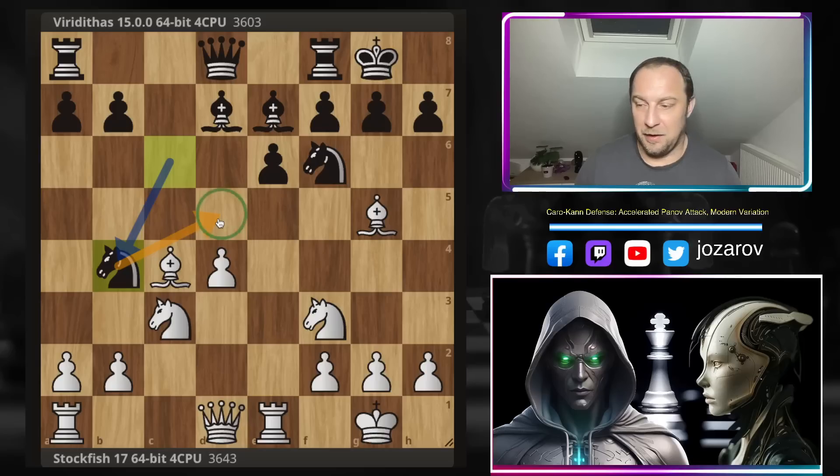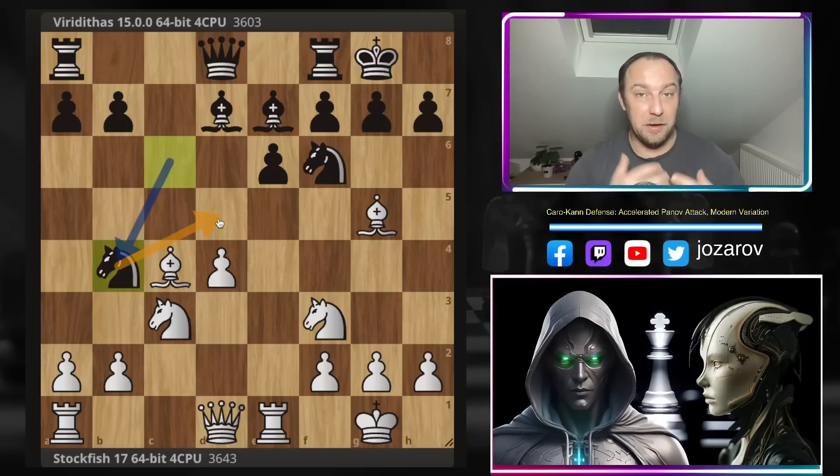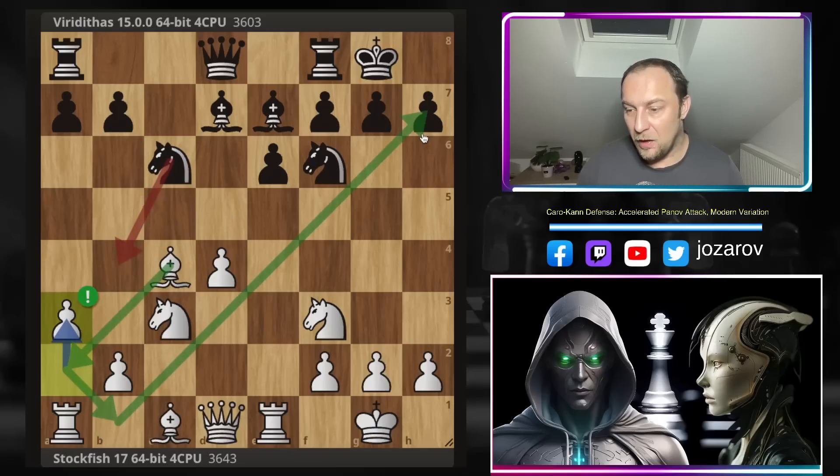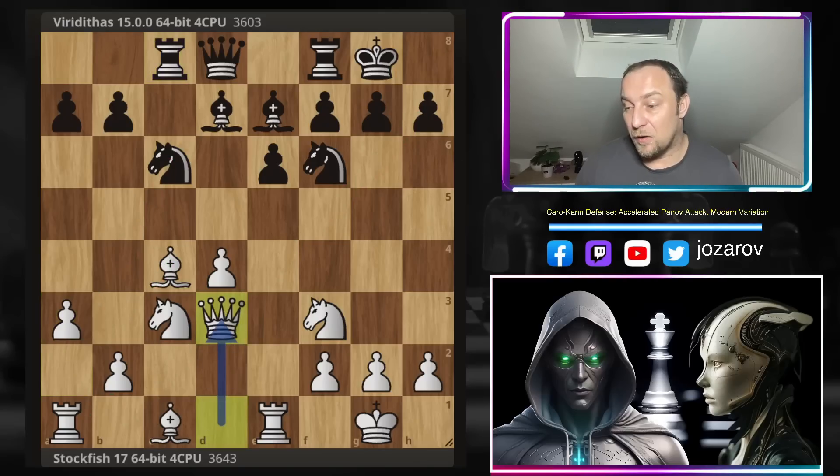Black wants to build a structure in front of the isolated d-pawn and block the position around d5, so Nb4 could be very useful to fix the position around that square. So a3 prevents that, but a3 also liberates a new diagonal for potential light-squared bishop activity. After Rc8, Stockfish includes the queen with the preparation of Ba2 then Bb1.